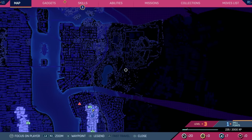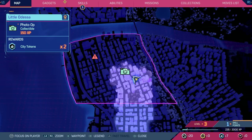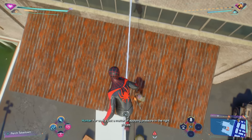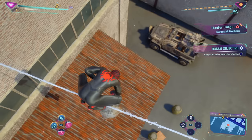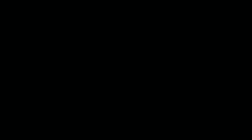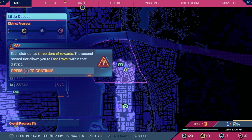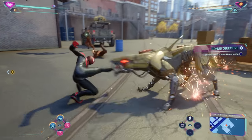Spider-Man 2 is way bigger than the previous two games in almost every way. There's more things to do, more things to see, and it has a much larger map. The fast travel system works a little bit differently now compared to the old subway system from the previous games. In Spider-Man 2, you have to go to each zone and earn a certain level of XP to unlock the ability to travel to that zone. This is done by completing side quests, repeatable criminal activity events, photo opportunities, and clearing out enemy bases.